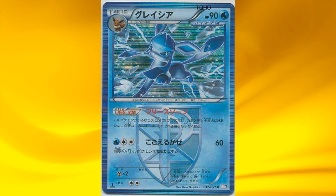Next is Glaceon, which has an ability called Freeze Zone. It states all of your Team Plasma Pokémon require 2 energy less to retreat, so this could help you retreat your huge Plasma Pokémon. But there's actually a better tool card to retreat Pokémon, which I'll explain later.